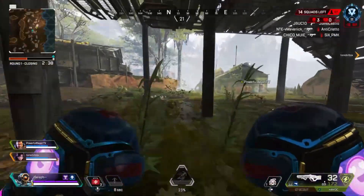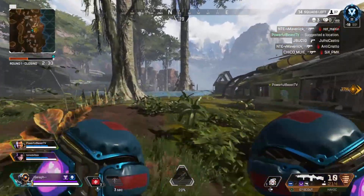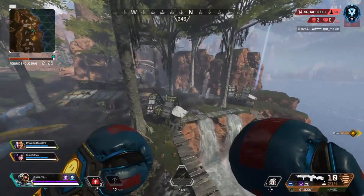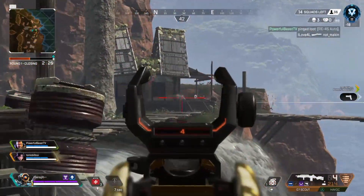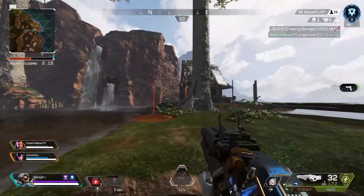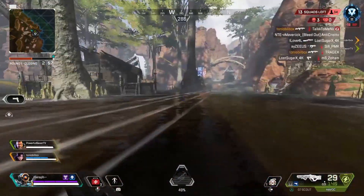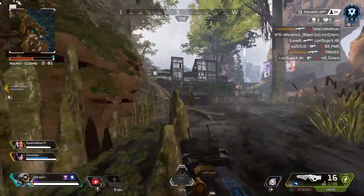Next, the defensive team comp: Wraith, Wattson, and Gibraltar. This is very defensive — the utility from Gibraltar's bubble, which you can throw down at any point, and the ability to lock down any building with Wattson makes this team comp incredible. The only reason they have Wraith is because without her they would have no method of rotation. Gibraltar's bubble would almost be their only method of getting around the map, and that's too small for actual rotating, so you'd just get beamed.